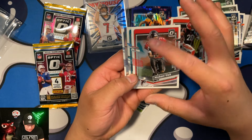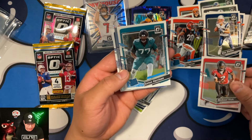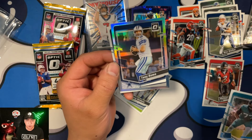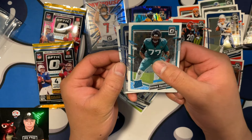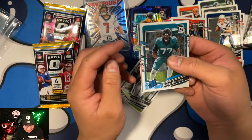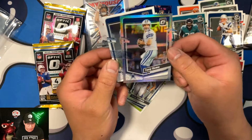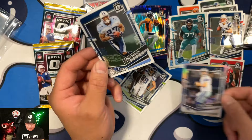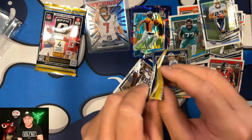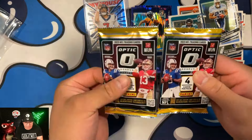Pack four — it looks like we have a silver, and I think there's a Rated Rookie in here. The lines don't exactly line up this year, which is how you can tell if you're getting a Rated Rookie on the hits. Our silver is going to be Tony Romo, and we've also got Eddie George. Two veteran legends in that one.